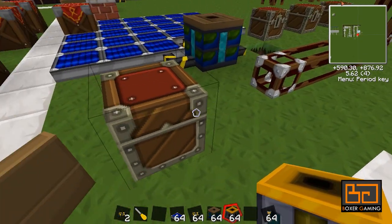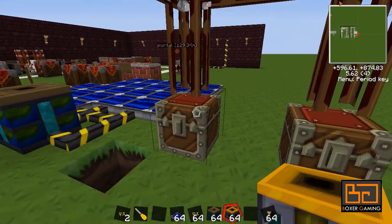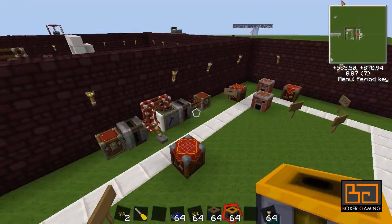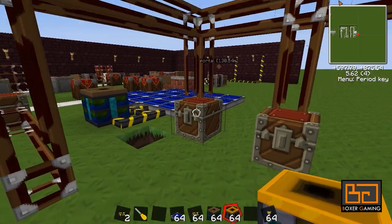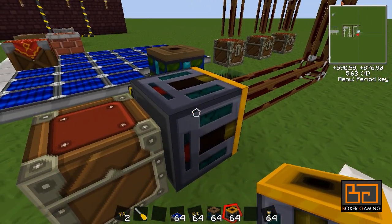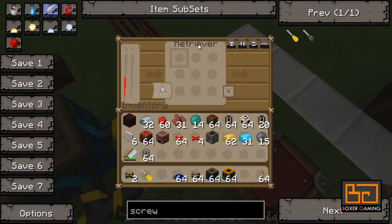Let's place this retriever. Say for example these are macerators and you want to pull out all the ingots that come out — all you'd do is connect them all to the same tube system and put a retriever on it. The retriever needs to be powered, so let's run a wire from the battery box right into the retriever. You can see it's all powered up now and it has a little internal battery as well.